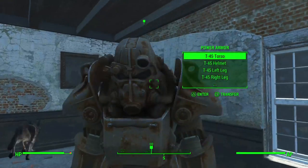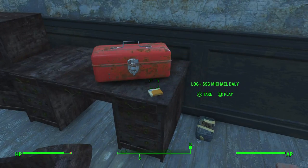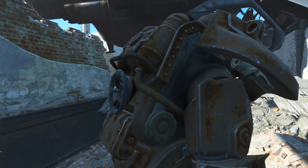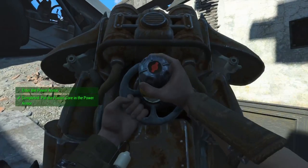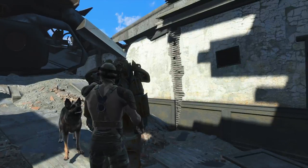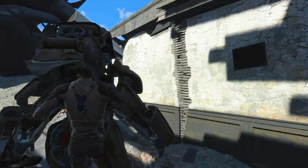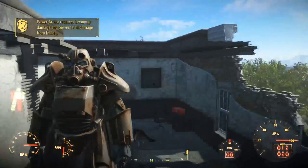This is our T-45 power armor. What's in this crate first? Ductape, silver rounds, a log - I'll take that. Let's get in this power armor. Put the fusion core in. We are in crazy armor - here we go. This is what I call armor!